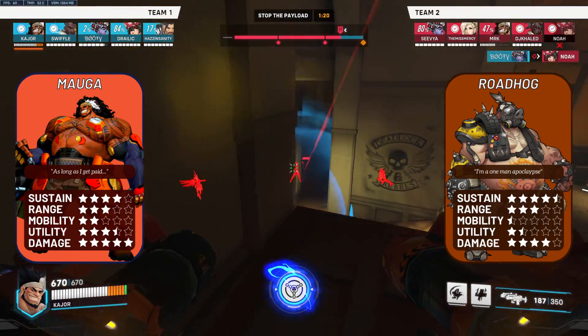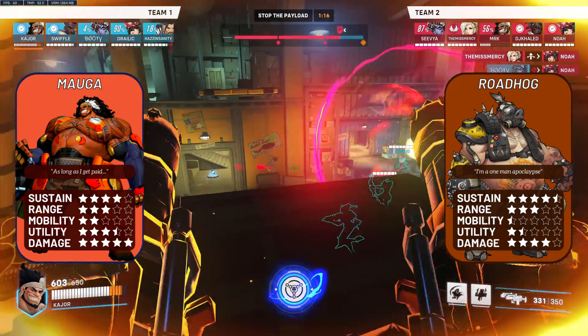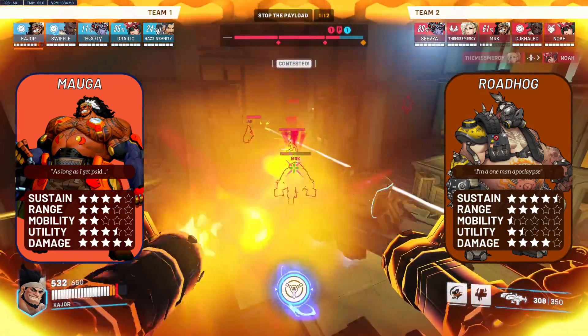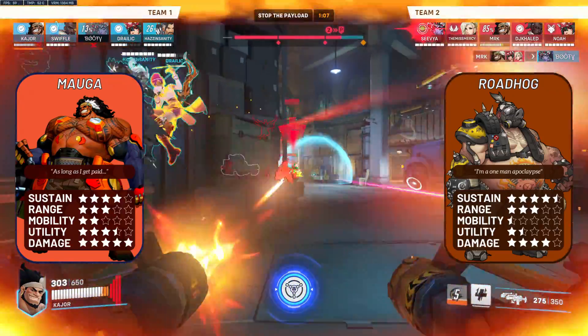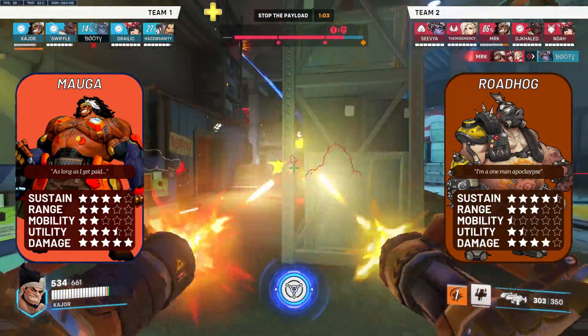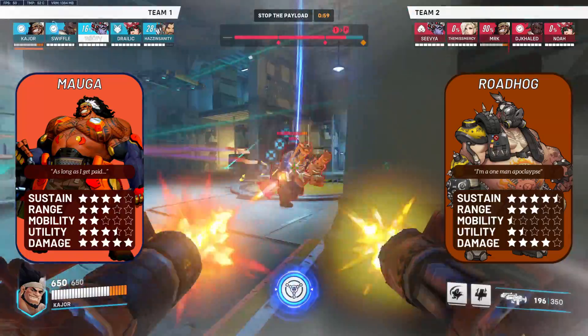Roadhog: a favourable matchup for Mauga. His whole hog disrupts your cage, but aside from that Mauga shreds this guy. Similar to Ramatra in his nemesis form, from about 10 meters away you can dual fire your guns and melt hog, meaning you can farm overhealth and regular health. And even if you get hooked, as long as you're in your support's line of sight, you're now in perfect range to shred him and gain back all that HP you lost.